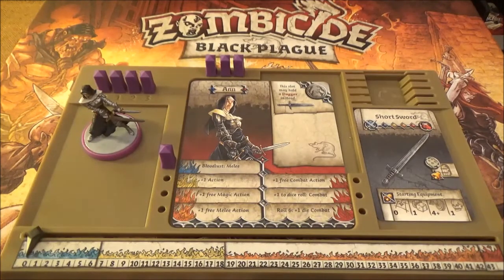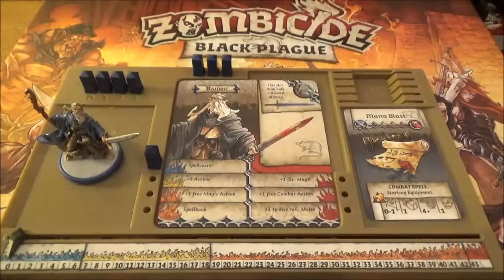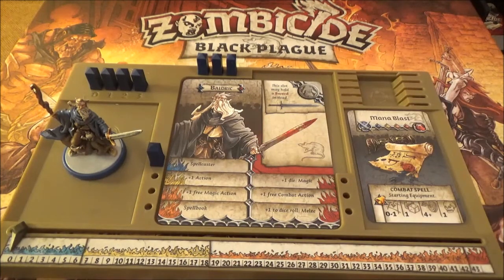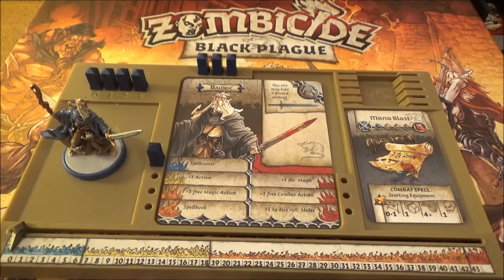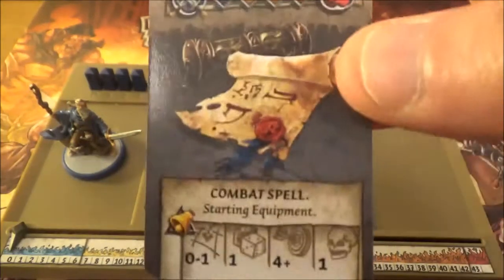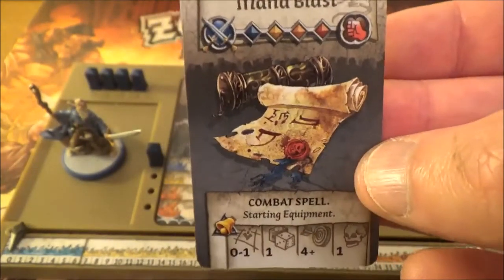Let's have a look at Baldrick. Here's Baldrick - exactly the same setup as Anne as regards the pegs, the backpack and the XP track. What's different? Well, his first ability is Spellcaster, and that means he gets a free magic action each turn. So he will get four actions instead of three, so long as one of those is his free magic action. That's his special action that he starts with at level one. He begins with the starting spell: Mana Blast.